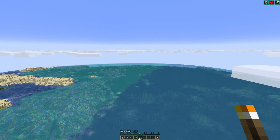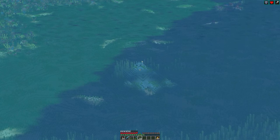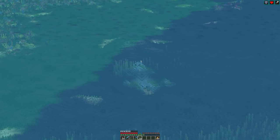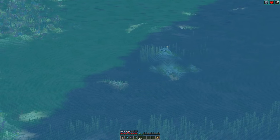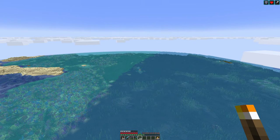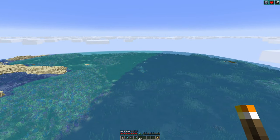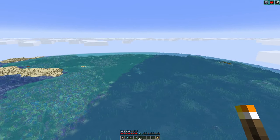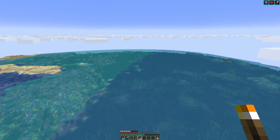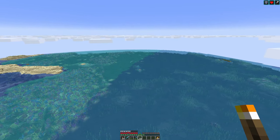But we are out here because over there, somewhere, there is an ocean monument that I cleared out, and we will build a guardian farm based on ENX04's tutorial. So instead of going through all the process and all the steps, you can check out his video, and I'll bring you back once I have done all the tweaking and fiddling around, and then maybe we can go through some of the things that are important there.